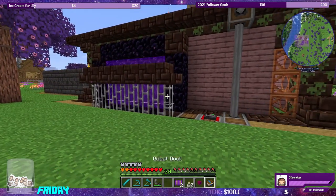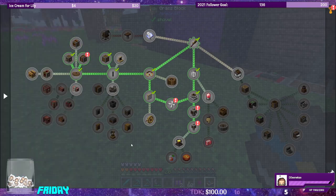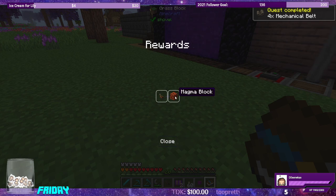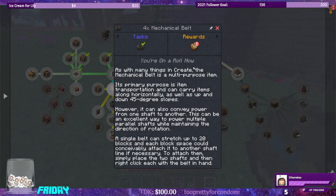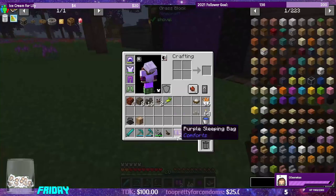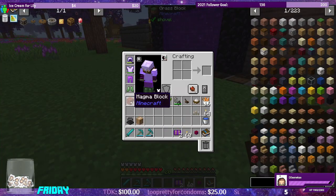Looking at the quest book for CREATE — we can accept all of that. Analog lever, magma block — we got a quest reward. Mechanical belt — we can auto-complete that quest as well. 16 mechanical belts, that's cool. Magma blocks. So our next step is to head to the nether to right-click a blaze with the empty blaze burner.